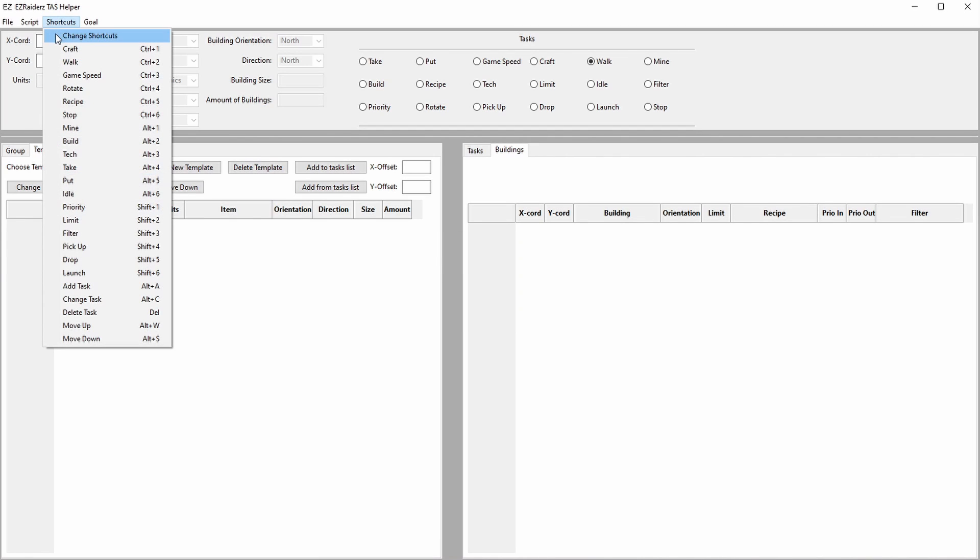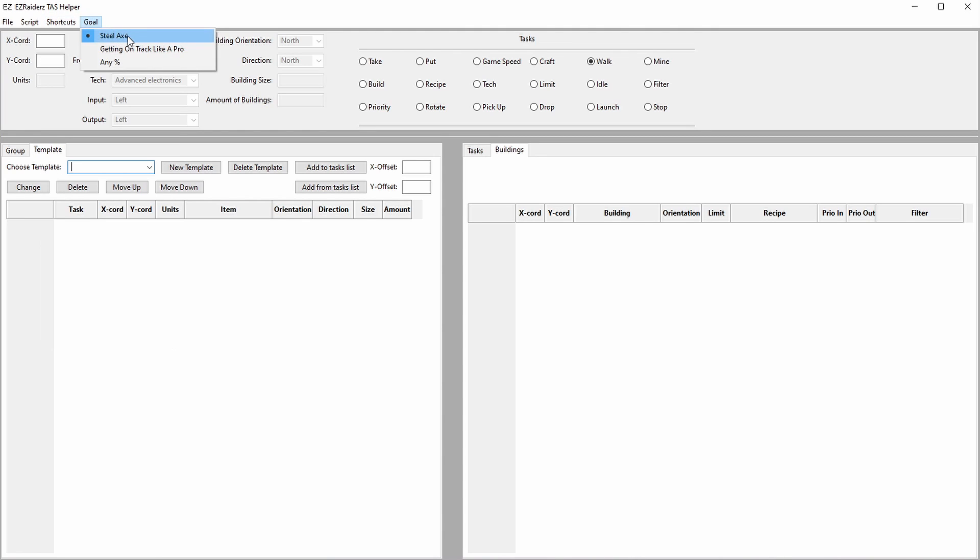The available shortcuts will be shown in the shortcuts tab, and it will be possible to change these shortcuts by clicking change shortcuts. The goal tab is used to choose a speedrun: the steel axe, get on track like a pro, or the any percent speedrun. When steel axe is chosen, a greeting will be shown in game when the steel axe research is done. The same is true for getting on track like a pro when a train is built, and any percent when a rocket is launched.